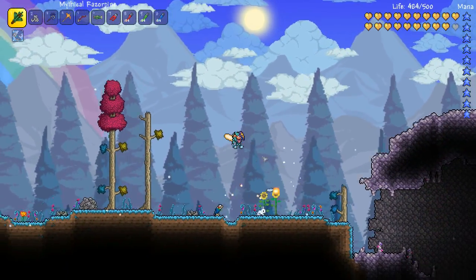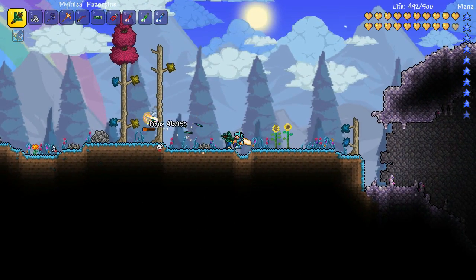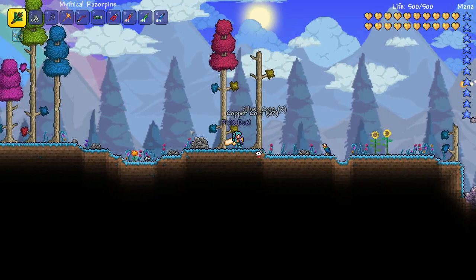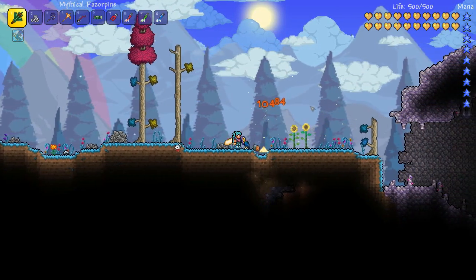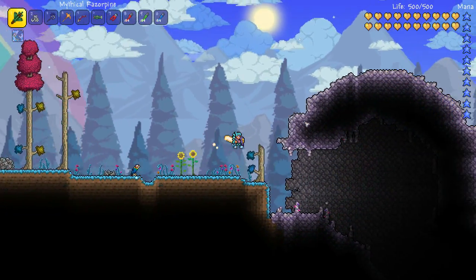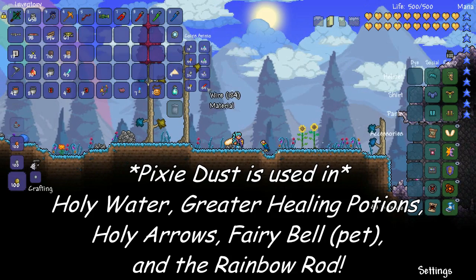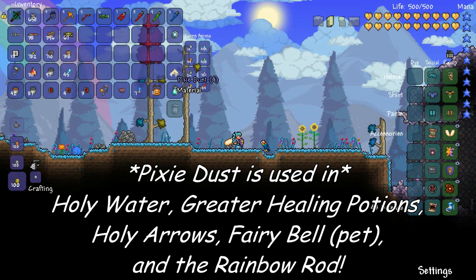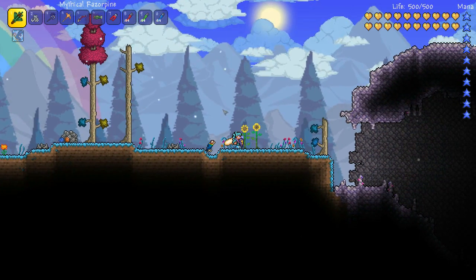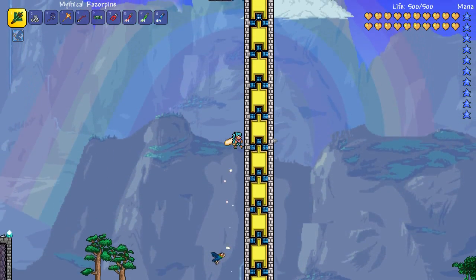Number 5 on the list is the Pixie Wings. Pixie Wings are acquired by beating up Pixies in the Hallowed Biomes — they drop Pixie Dust, which you need a hundred of. The reason I like to collect Pixie Wings early on is Pixies are fairly common and they drop a fair amount of Pixie Dust. Pixie Dust is also used in a lot of crafting recipes, potions, and magical items.